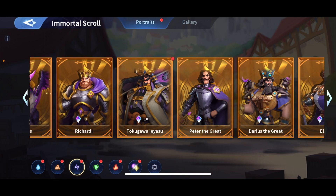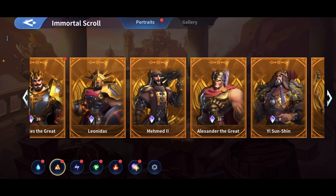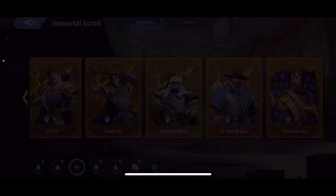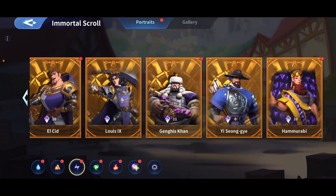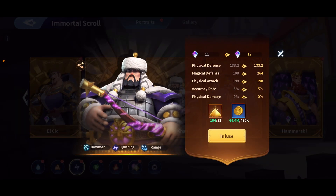For example, here for the lightning ones, I recommend Genghis Khan for physical damage. Hammurabi — Crit Mag damage is actually good for him, but I think Genghis Khan is like gold for physical damage — it's really useful. And you will see, at least you'll get like 2,000 from 0 to 10, and then from 10 to 20 that's like another 2,000.